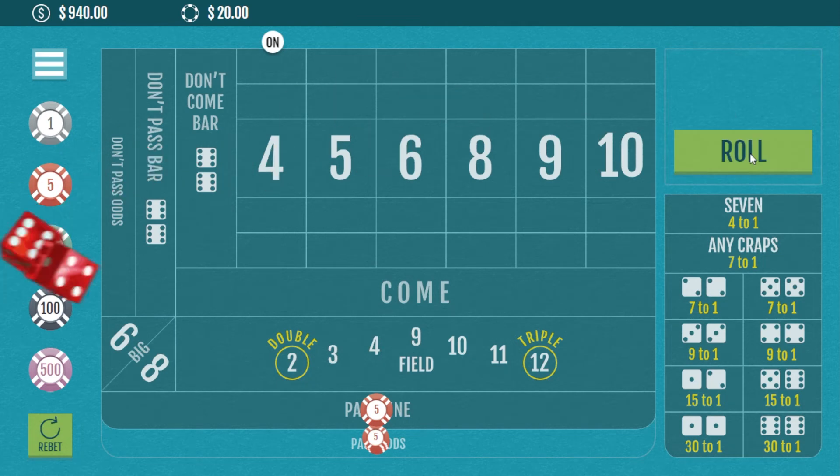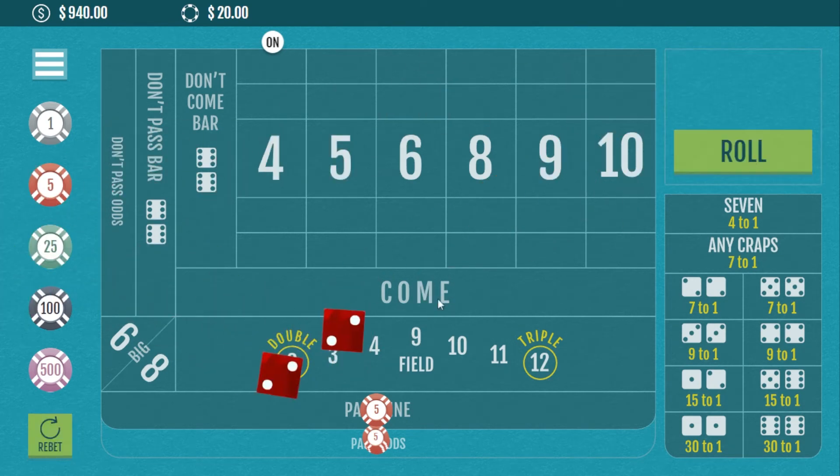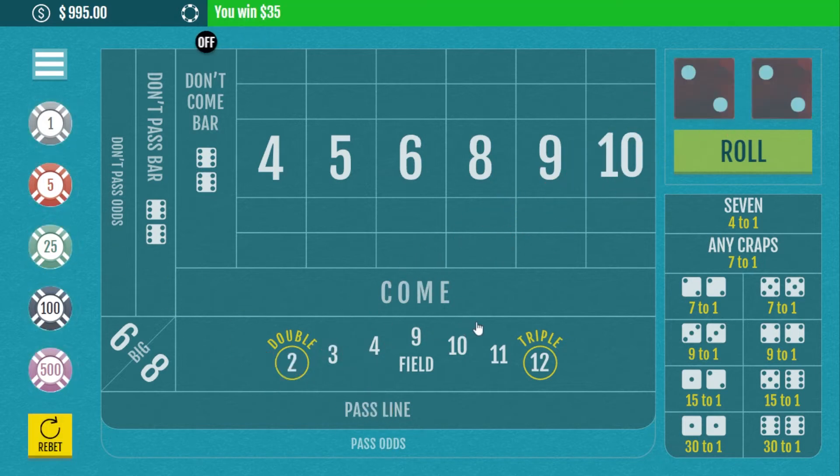We roll a ten, then an eight, and there's our four! Just like that, we get paid two to one on our pass odds bet — that's thirty dollars — and one to one on the pass line bet, for a total of thirty-five dollars. Remember: two to one on four and ten, three to two on five and nine, and six to five on six or eight.